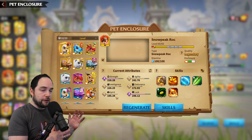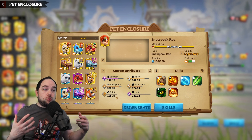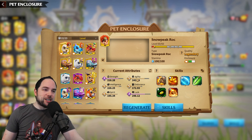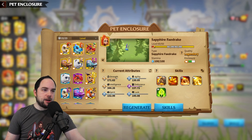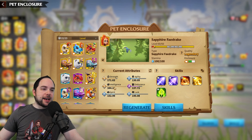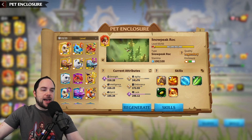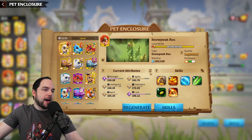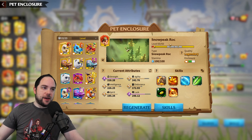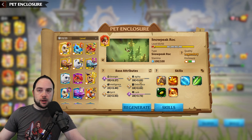You can look at your pet's total attribute values to determine which skills will be really powerful. For example, this Sapphire Phaedrake has almost the highest possible intelligence in the game — the more full the bar, the higher the potential. You can toggle between base attributes, growth rate, and total current attributes based on your pet's level. The higher your pet levels, the higher these values get.